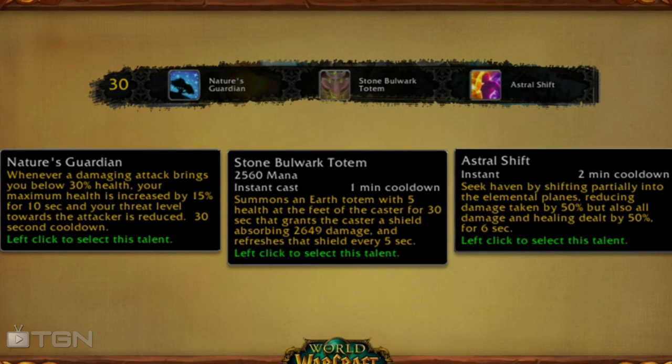In the second tier we will have access to a lot of defensive abilities. At level 30 we get to pick between Nature's Guardian, Stone Bulwark Totem, and Astral Shift. Nature's Guardian is currently in the game for resto shamans — whenever damage brings you below 30% health, your maximum health gets increased and you lose some threat on the target that was attacking you. Basically you passively get more health to keep you from dying.